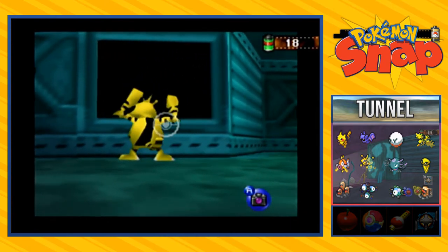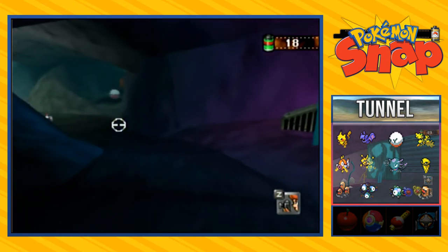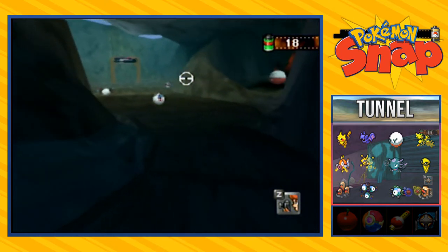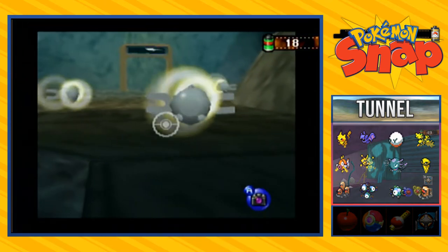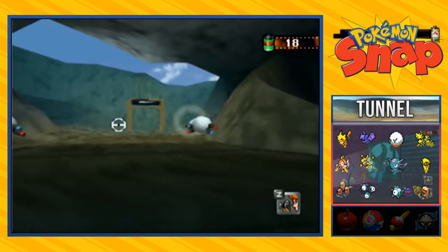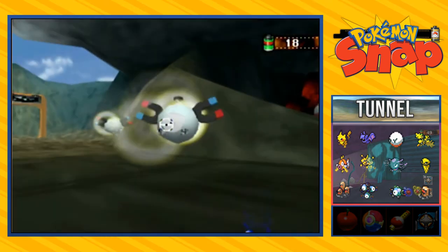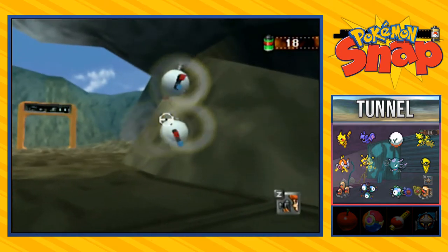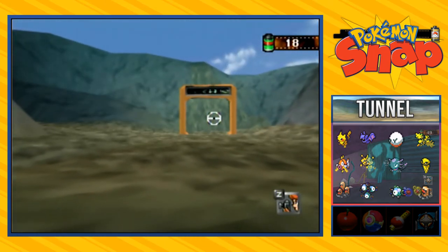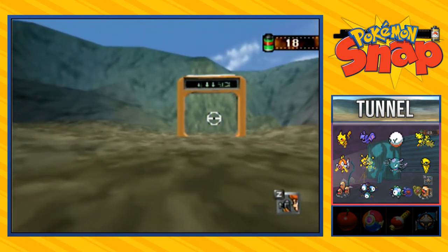Here we have Electabuzz — not going to take a picture of that because it's frowned upon to take pictures backwards. This is turning out to be a very quick episode. Here are Magnemites — at the beginning they're going to be using Supersonic or Thunder Wave so you can't photograph them. You could go close and they'll attach together, but they'll still use Thunder Wave. There's going to have to be another way to get these Magnemites to attract to each other and let you photograph them.